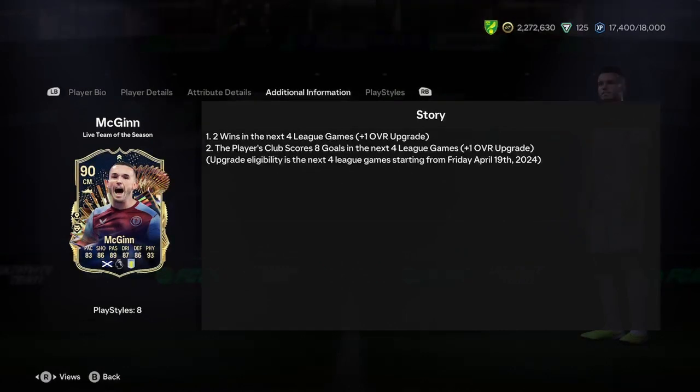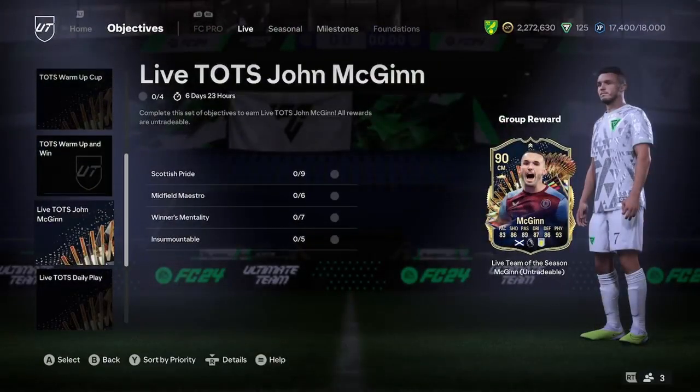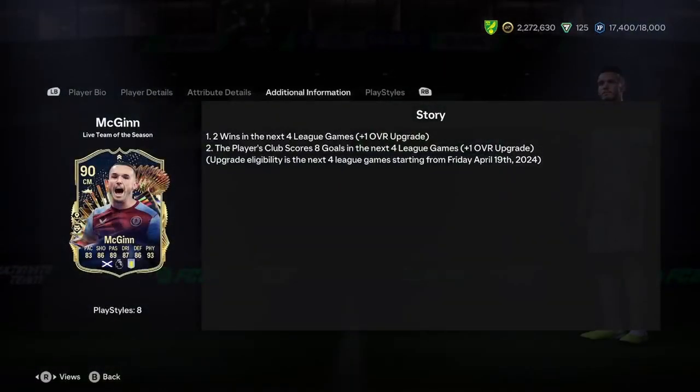Defending's good, physicality is amazing as well. So let's discuss what upgrades he's going to get. Their next four games are Bournemouth, Chelsea, Brighton and Liverpool. Chelsea are finding their form and feet at the moment. Brighton vs Villa is always a bit dodgy — you don't know what's going to happen. Liverpool are Liverpool and could still be in a very tight title race. Aston Villa do score goals though — they'll need to average two a game. Bournemouth is definitely the big one. I reckon if the club scores three goals against Bournemouth and wins, he'll get both upgrades.